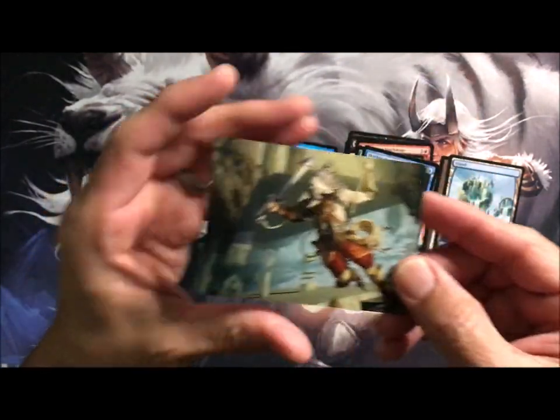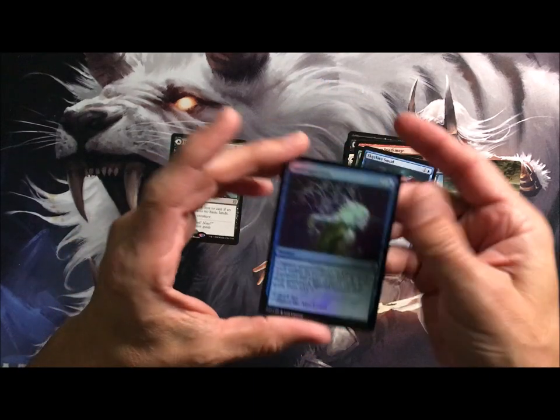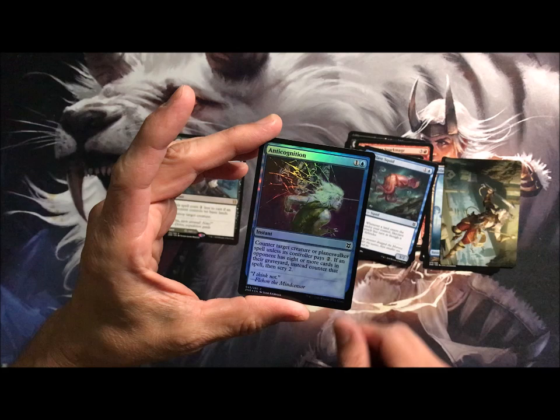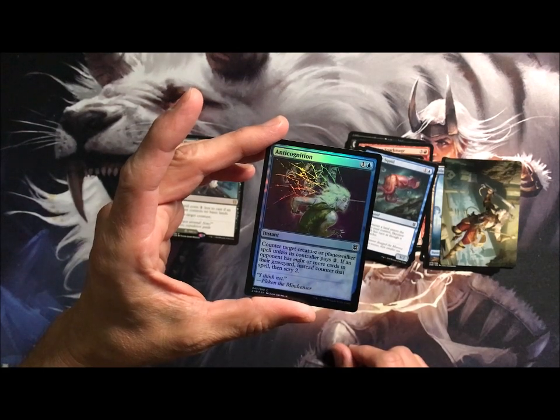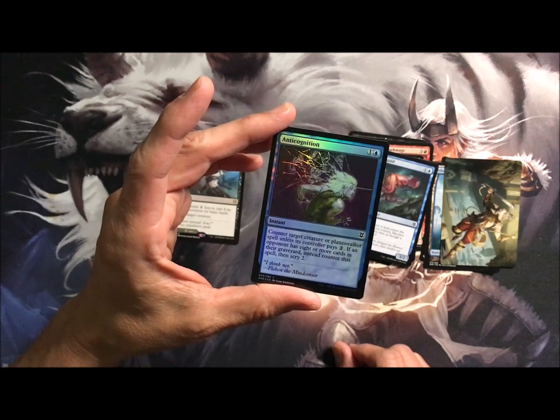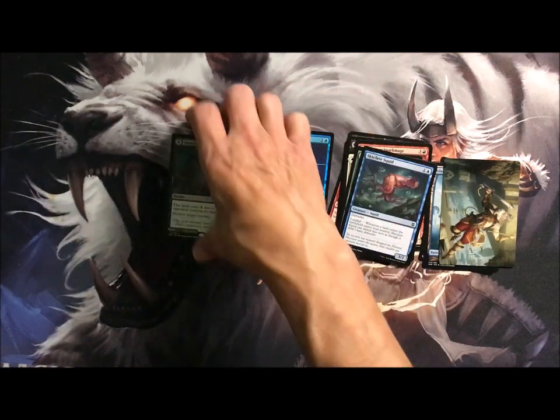Cliffhaven Sellsword — ha! Let's see what we got for the foil. Anti-Cognition, instant — counter a spell, but for creatures unless the controller pays two. Instead, counter that spell and inscribe to it if they have eight cards in the graveyard.